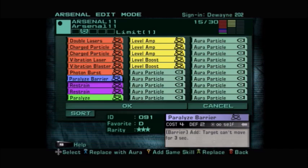In this arsenal build we're using Paralyzed Barrier — it's a four-cost skill, two defense, unlimited use. It's a barrier where the effect is the target can't move for three seconds. So if you block their attack they'll be paralyzed for three seconds; they can still defend or attack but they won't be able to move. We also use Paralyze, which does the same thing — it's a four-cost skill, unlimited use, and it prevents targets from moving for three seconds.